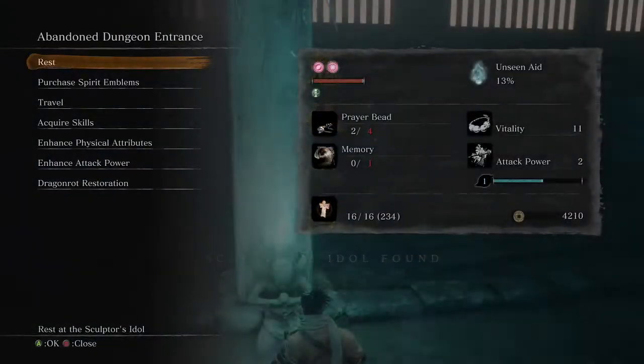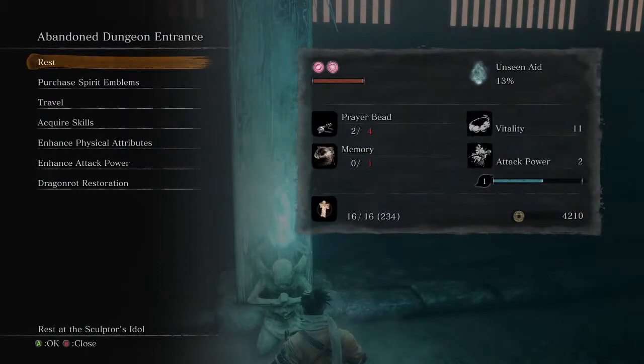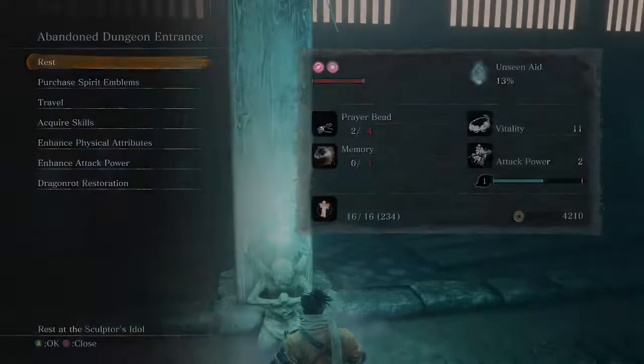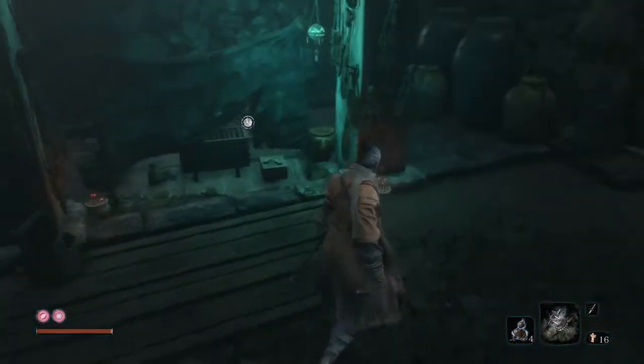Sneak up on this big guy — got Scrap Magnetite, haven't gotten that before. Let's pick up the Black Gunpowder, pick up the Heavy Coin Purse, and come on over to our idol. Found the idol — let's rest.